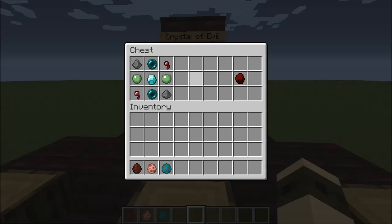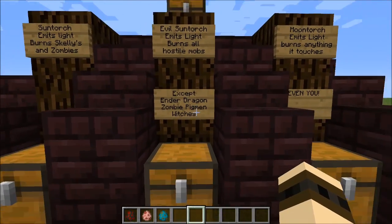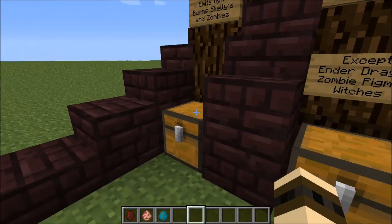You're going to have to kill a lot of mobs and fork over one diamond just to get one Crystal of Evil. Once you have your Crystal of Evil, you craft it using eight normal Sun Torches surrounding a Crystal of Evil, and you will receive eight Evil Sun Torches in return — so you get eight for eight in this exchange.